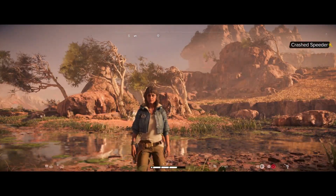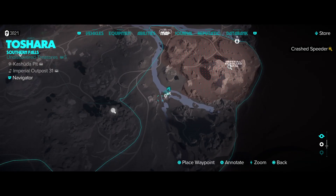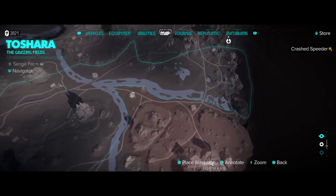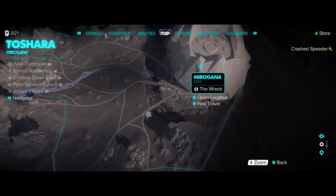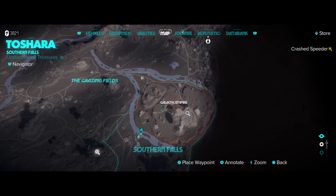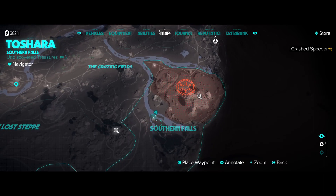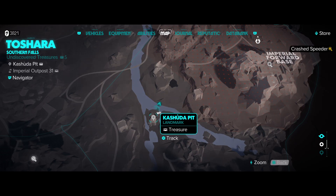Once you pass by this area on the map, the game will tell you to have sort of an update for the crashed speeder area, because until then it doesn't put it on your map. We are south of Miragana — I don't want to go out too far or I'll end up in space — just south where the river forks in Southern Falls, right at the fork.